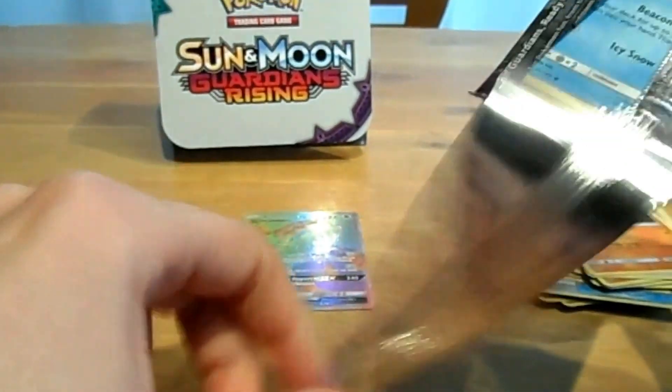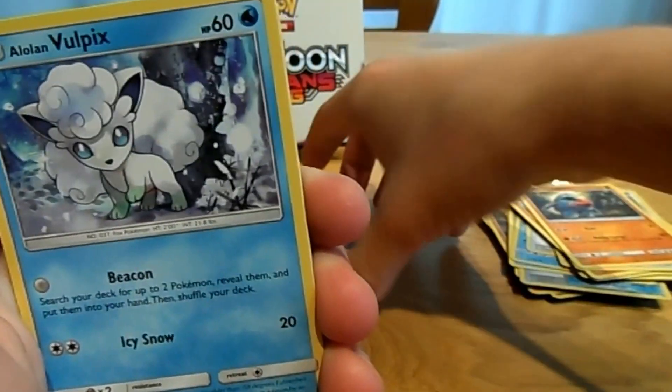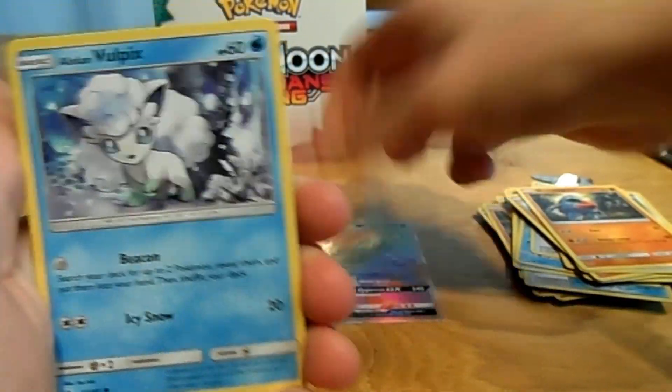So until now we only have the Full Art Hyper Rare Komoo GX and a Garbodor. Not anything really special yet, except for the Hyper Rare, which is really nice.